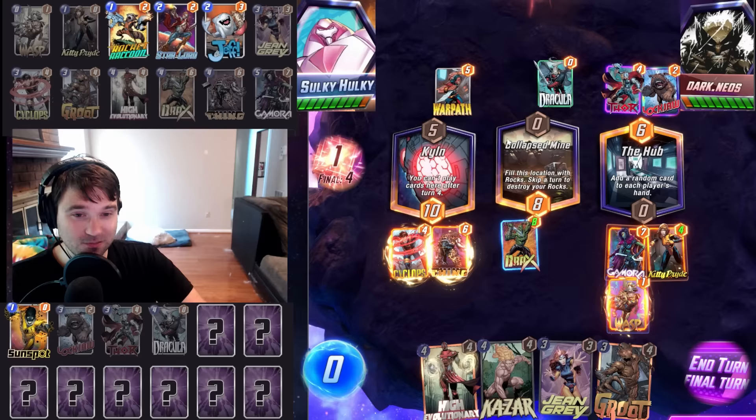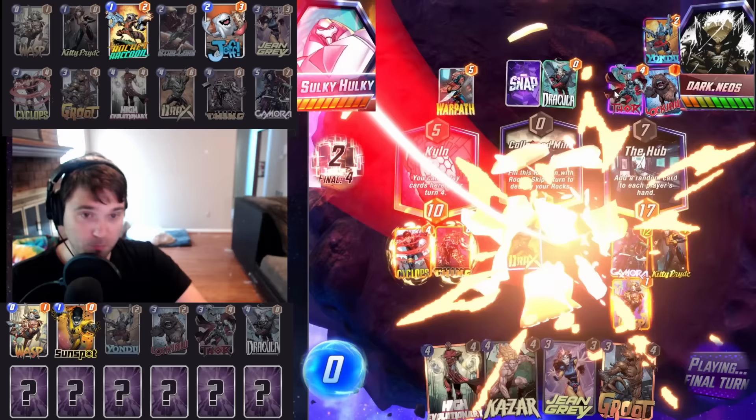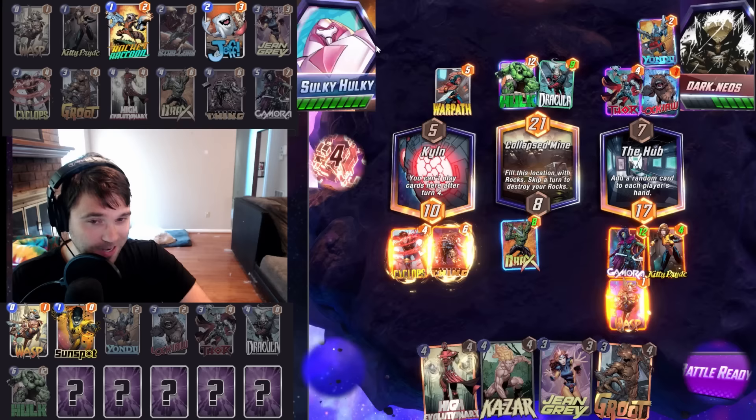Gamora plus Kitty Pride — let's do the right lane, going with our gut. They could do a Wasp in the right, or a Mjolnir in the right, and then a big Hulk in mid — that could be where they're fighting for. They rotate their Wasp into Yondu into the Hulk in mid. The feeling we got was correct. I'm glad we played away from this location. This is just Janejaw, not High Evolutionary Janejaw.